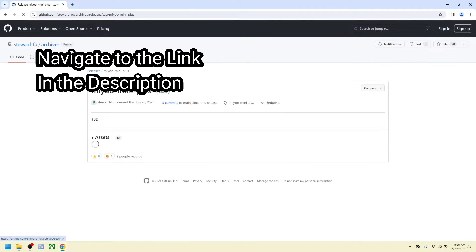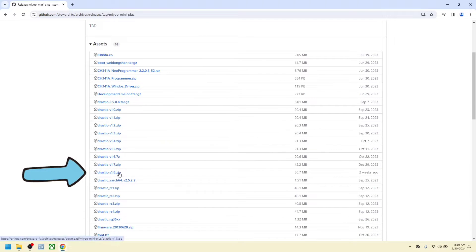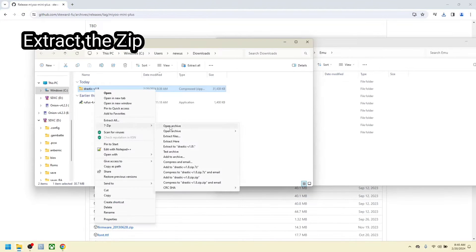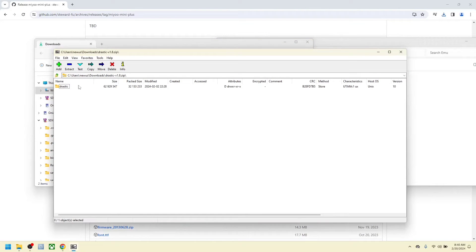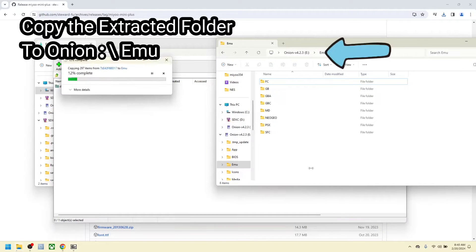Check the link in the description below and download the latest DraStic available. As of now, it is version 1.8. Extract the file, then copy the DraStic folder to the EMU folder of the Miyoo Mini Plus.